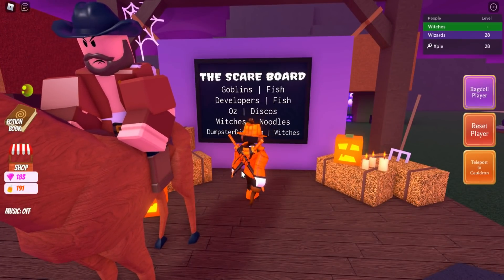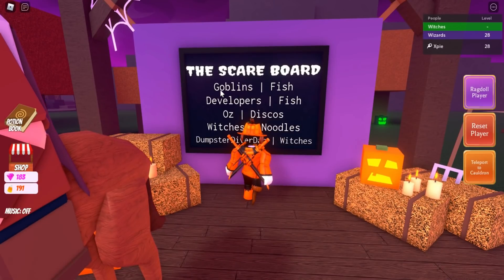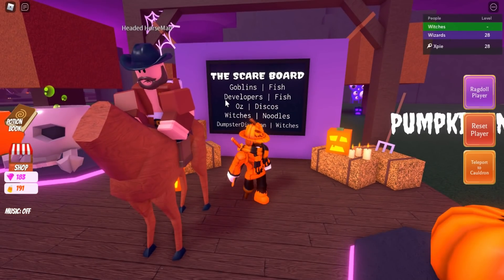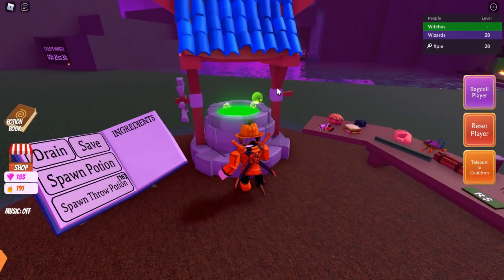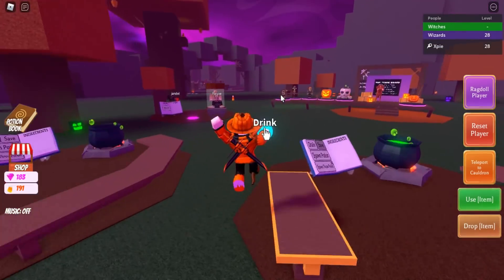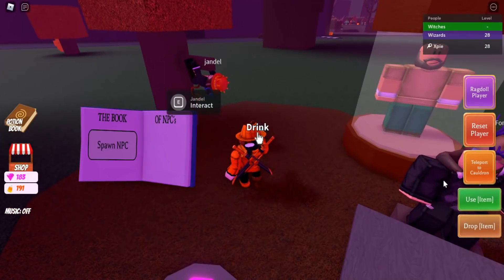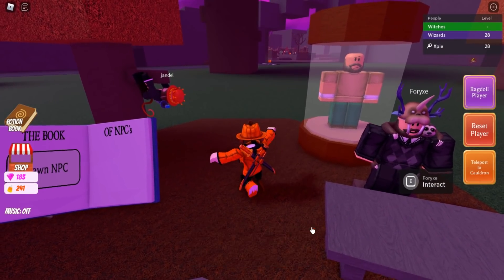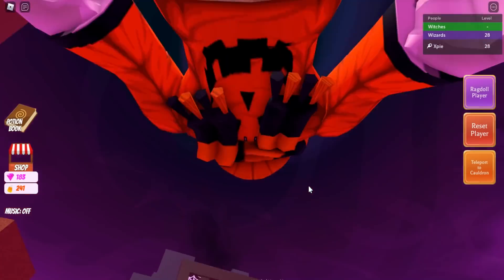I'm not sure how often the scare board updates but I know it updates at least once a day. If you're not sure how it works: if it says goblins and fish, that means you need to go to the goblins NPC and give them a fish potion — same thing with developers. So I'm going to teleport back to my cauldron, create a fish potion, place one fish into the cauldron, take it to the goblins, and we can also do the developers. Let's do the developers first — just drink it right in front of the developers and boom, I just gained almost 50 gems. Then just reset and repeat the process for every single NPC.